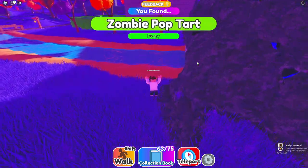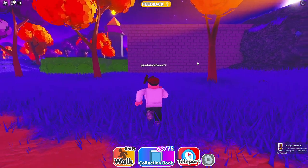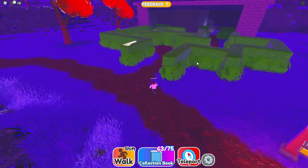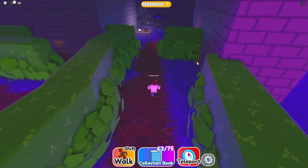What are you? Oh, there's zombie right there. Standing up - I thought it was gonna be in the ground, but no, I was wrong. Oh, there's a Bloxy Cola - it's in the hedge. Yeah, the hedge. Hedges, whatever.